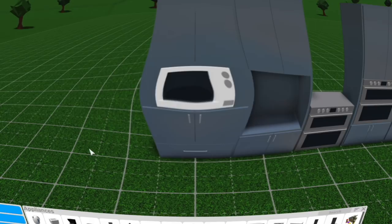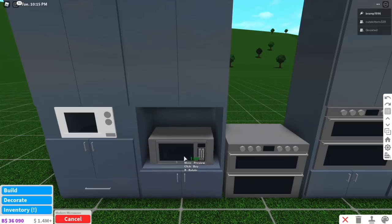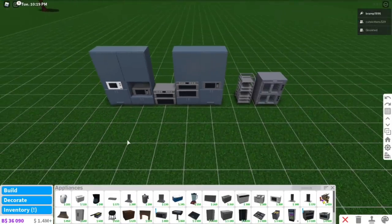It's actually quite easy to do. And then of course, if you want, you can just place your microwaves anywhere you want basically as well. So if I just want to put that in there, I can do that. If I want to put that on a counter, I can do that as well.